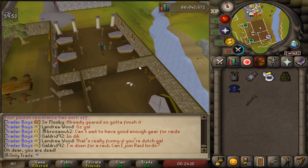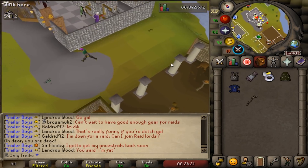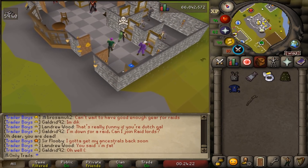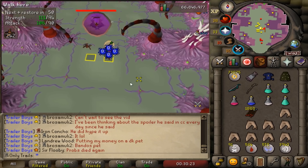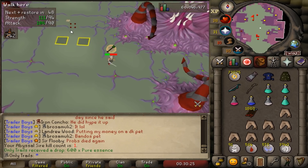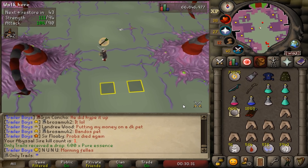I didn't see the teleport - I don't know what to do with the attack options. I didn't see the teleport, oh my god. Come on, finish him off! First time Sire kill, boys! Easy - didn't even use that much food. I can actually do it with potatoes and cheese. I'm so happy.